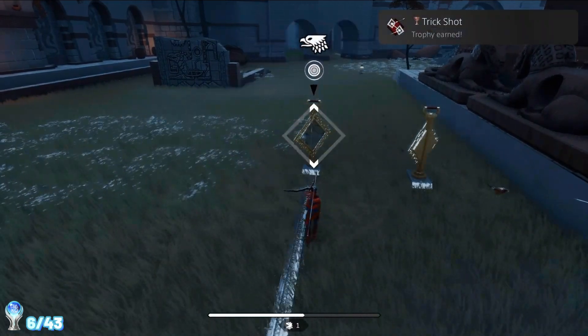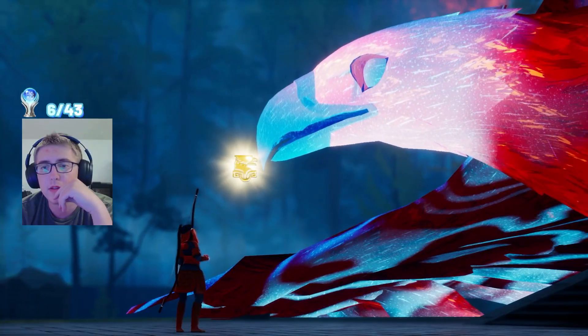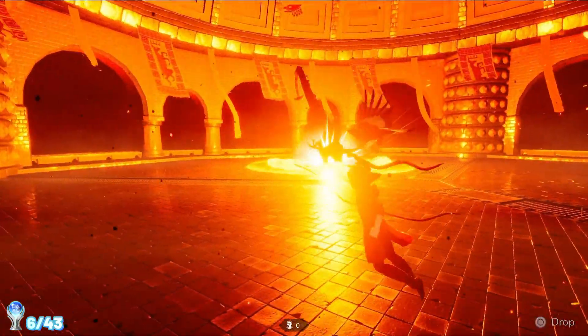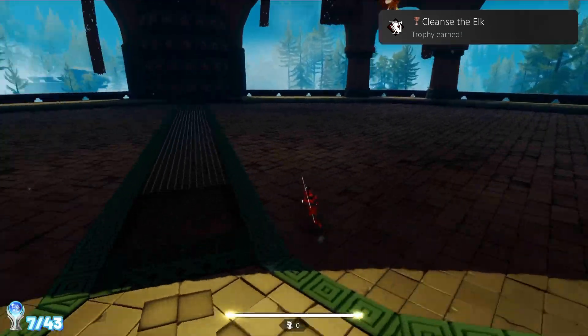Here, all we have to do is bounce an arrow off of two mirrors. Each of the four areas in the game needs to be cleansed. In order to do this, we must find light stones, which act as a currency to activate towers in each of the main areas. Activating all four towers in the forest plateau and defeating the boss will give us the Cleanse the Elk trophy.